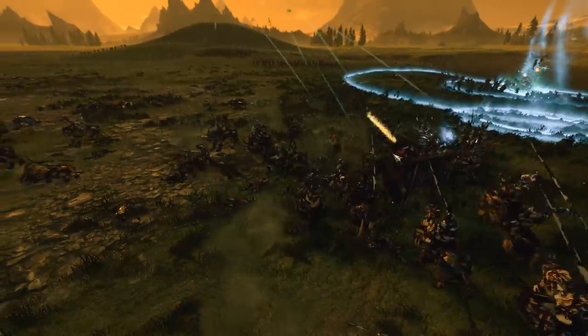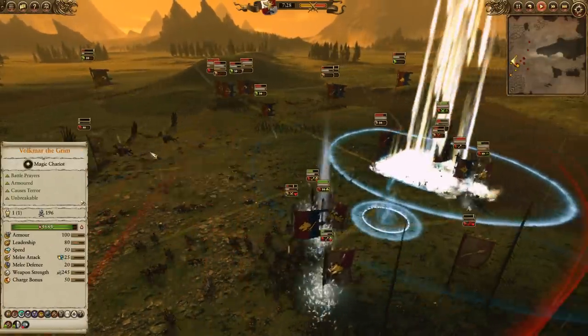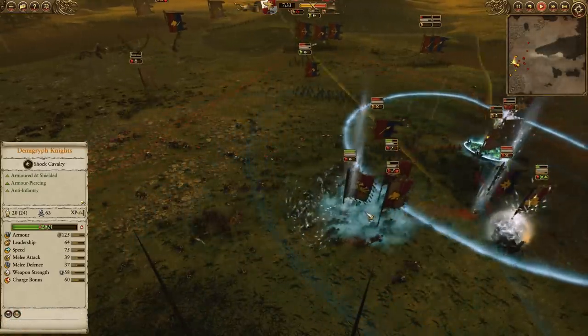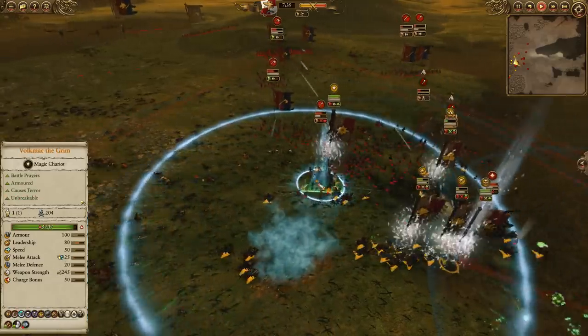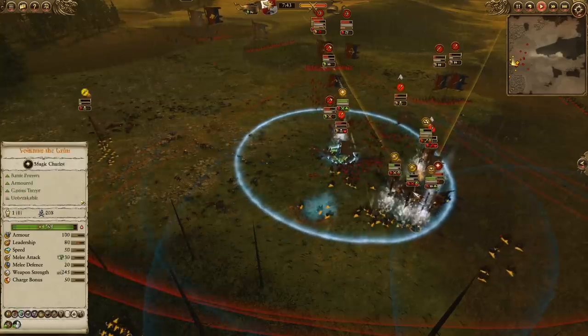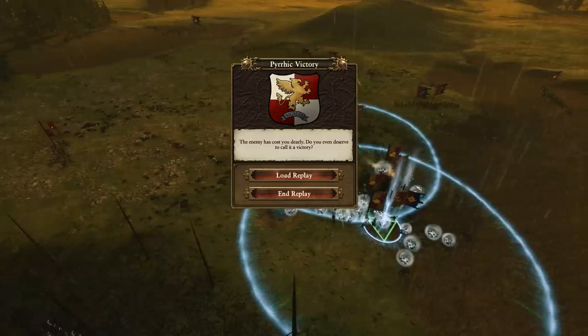This time around, it's the Demigryphs who come out on top. My opponent had a bit of a misplacement on the comet, which is rough — it would have done a ton of damage to the Demigryph Knights if he had connected on that blob. Volkmar drops another round of buffs — Grand Shield of Faith — layering it with the Shield of Faith from the Warrior Priest.